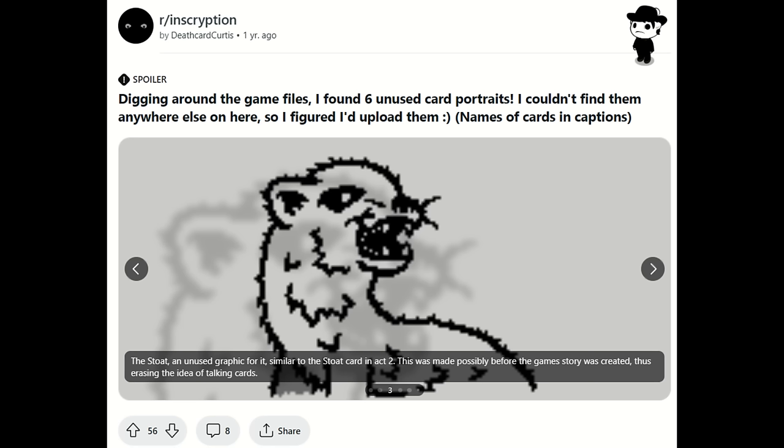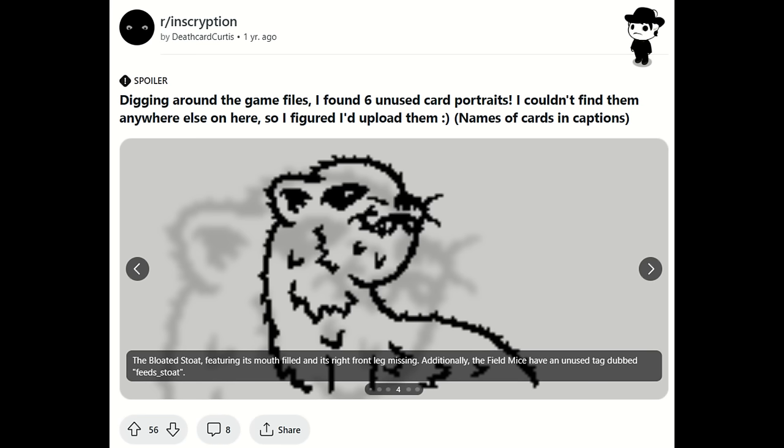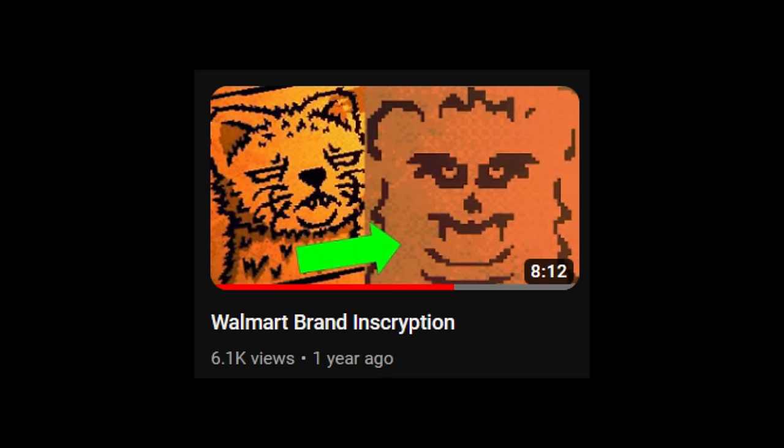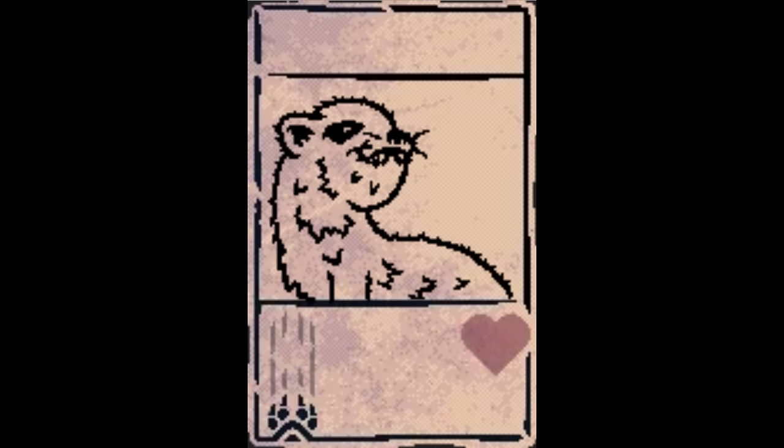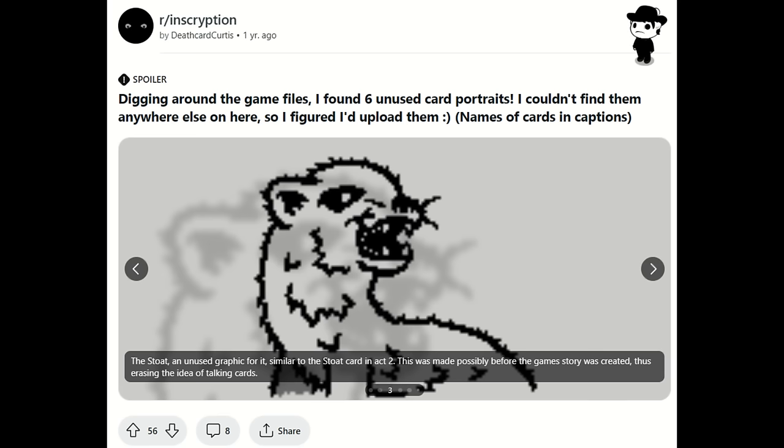The other four are new — I've never seen them before this post. The first one is actually another version of the Stoat: the Bloated Stoat. I believe this is a reference to Sacrifices Must Be Made, which is essentially like the prologue to Inscryption. In that game, if you summon a Stoat by specifically sacrificing either a Rabbit or the Warren card, the Stoat becomes bloated — the artwork changes and it gains more health. So this seems to be a reference to that, and maybe that was originally going to be a mechanic in Inscryption as well. It's also interesting to note that these were in the files before Casey's mod, so it makes you wonder if originally there were different plans with the whole PO3 Stoat thing.